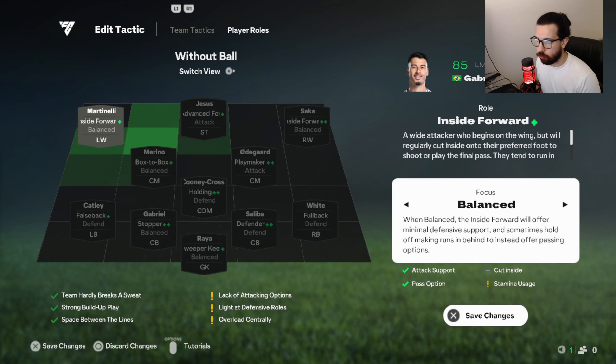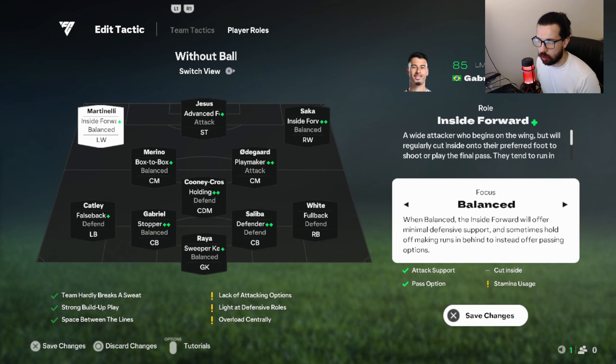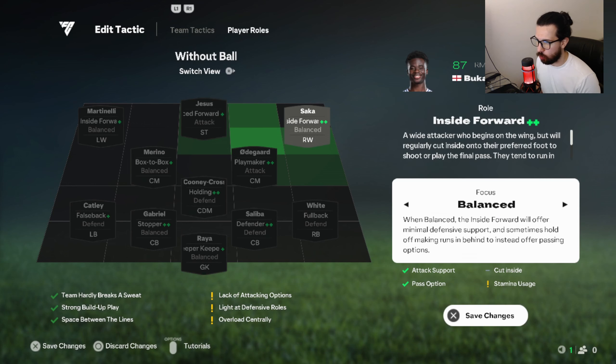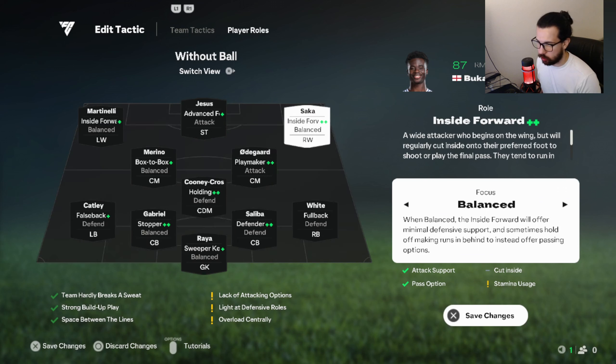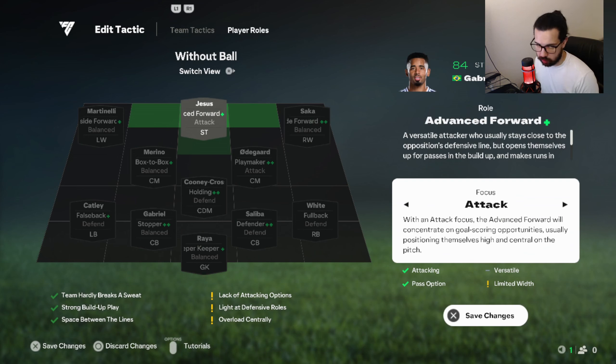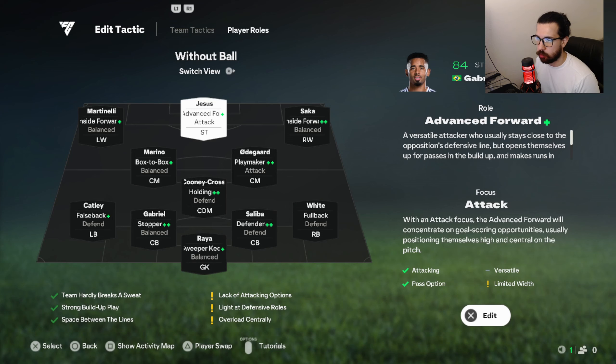Your left winger will be inside forward balance so they cut inside a lot. Your right winger will also be inside forward balance — they start wide then cut inside and act like a forward. Your main striker is going to be advanced forward attack. Don't put complete attack on this one, because we want to be more direct — play a little less possession in the final third and find more aggressive outlet through balls. The code for that tactic is shown on screen.